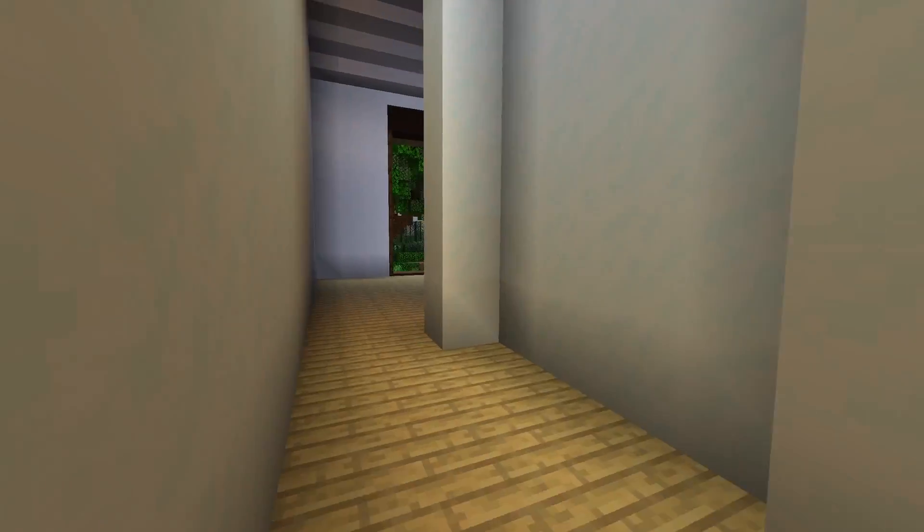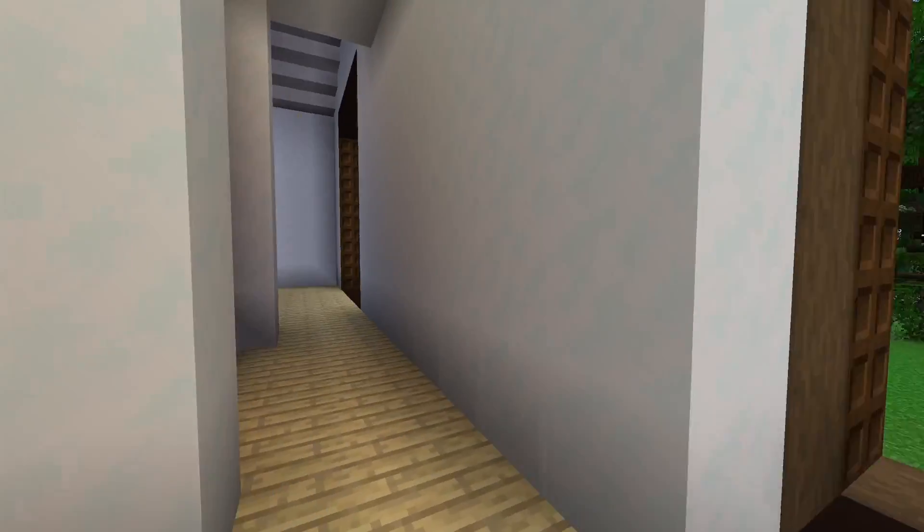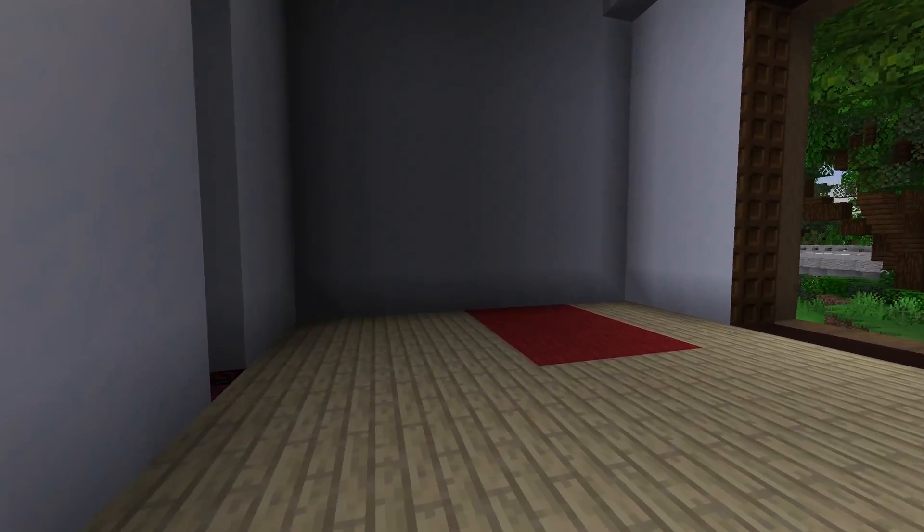If we go this way, let's check out what's over here. This looks like it's a spare room — maybe some furnished, maybe it's left on purpose like that for a guest room or something. I'm assuming the same thing over here. Yep.